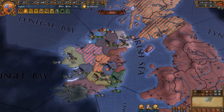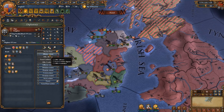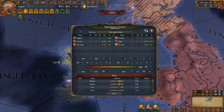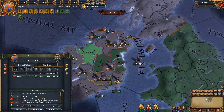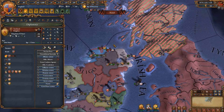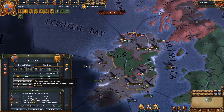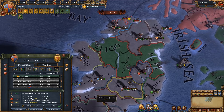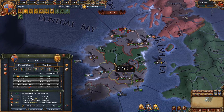Peace out the allies of the Scots first — in my case, Ofali and Sligo. Make sure you co-belligerate them. I actually forgot to co-belligerate them, so I'm taking double the aggressive expansion penalty from annexing these two small countries. As you can tell, all the Irish will join in a coalition, so before you hit the peace button, I recommend you attack the Irish minors individually so they don't join a coalition against you — making it harder to annex Ireland.